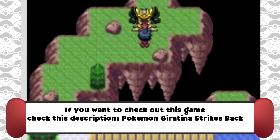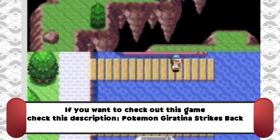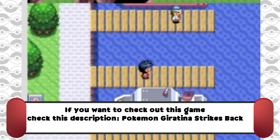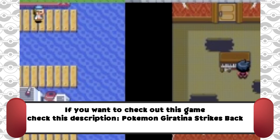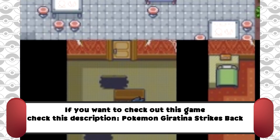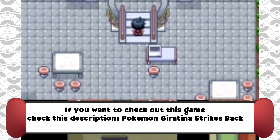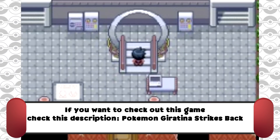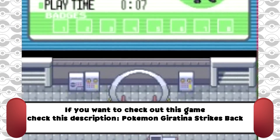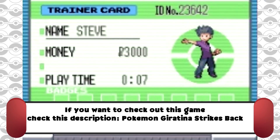You have Eevee as your starter in this game, and Eevee evolves into Espeon and Umbreon with a Sun Stone or Moon Stone respectively. Evolution Stones can be purchased at large marts in Drylia Town, where the second gym is located. The game has a pretty lengthy demo you can play. It's going to have 11 gyms and features 65 well-drawn fakemon, which is what they claim. The game looks pretty good for a ROM hack.